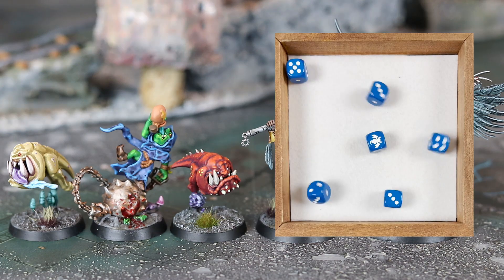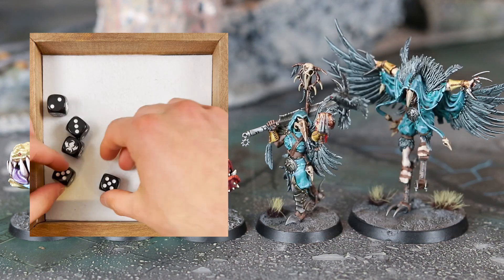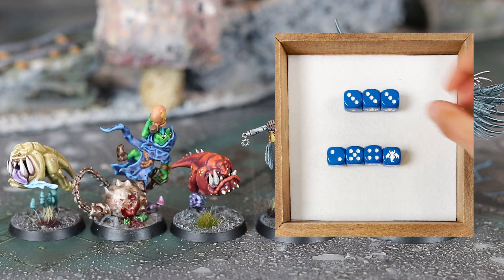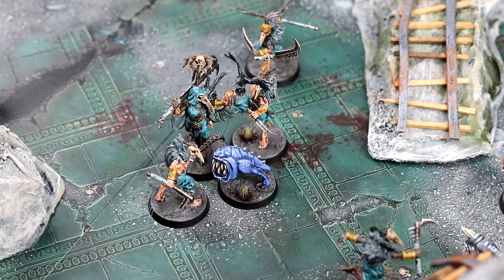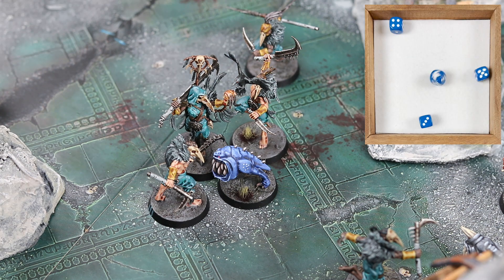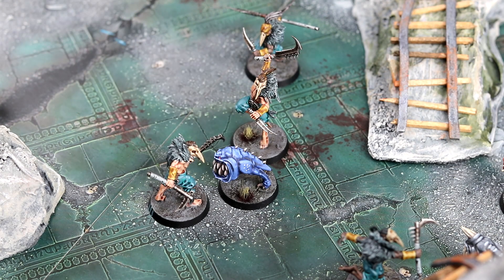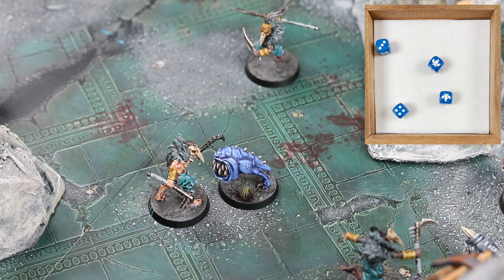Initiative for Battle Round 3: the Gloomspite Gits roll up a double and a bunch of singles, while the Corvus Cabal get a pair of doubles and a couple singles. The Gits have the initiative and boost to a triple; the Corvus Cabal add a triple as well. We start with the Blue Squig, who wants to take out the enemy leader — hitting on 3s — and the first attack deals enough damage to take out the Shadowpiercer. The Blue Squig still has another attack and takes out the Cabalist to his right, hitting on 3s and rolling hot today to take down another fighter.